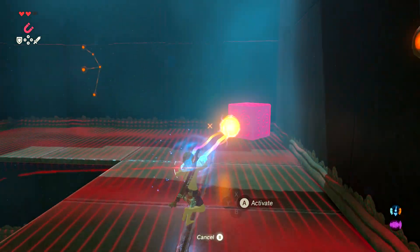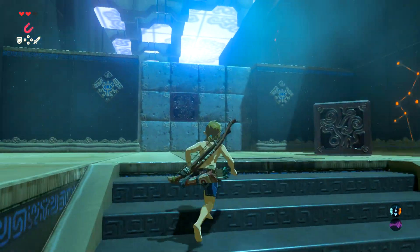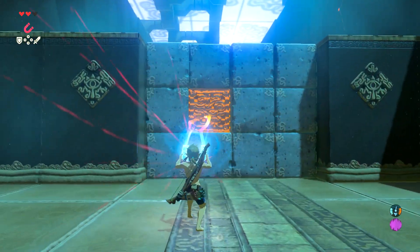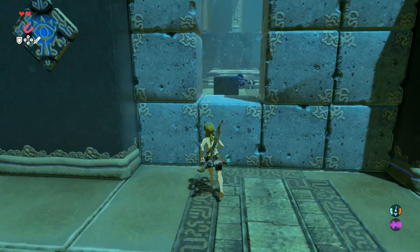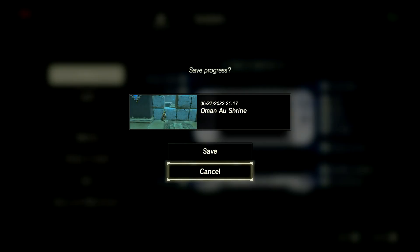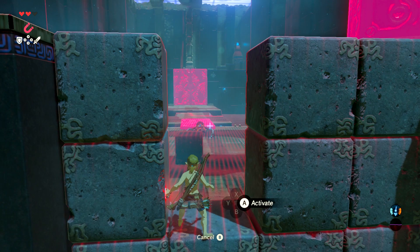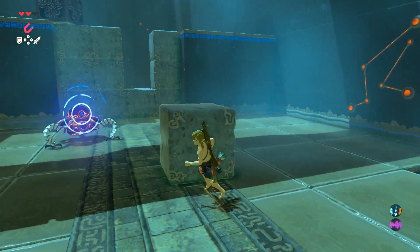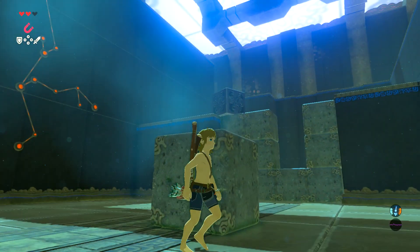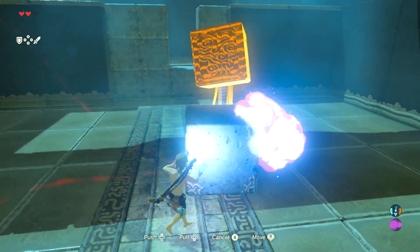I never actually noticed that this metal box is back here — there's nothing behind it. Normally for this puzzle you just push the metal box through. And here we have a small moving guardian. This one specifically only has a laser, unlike most others which have guardian swords and guardian shields. You can hide behind the box to protect yourself and save durability.